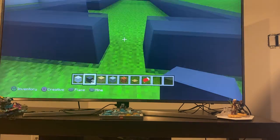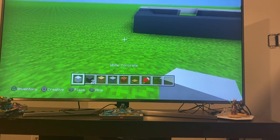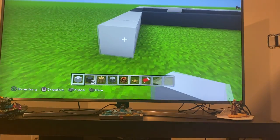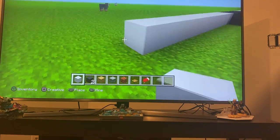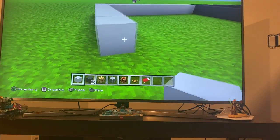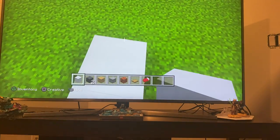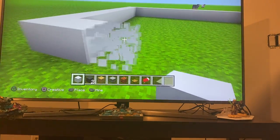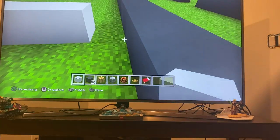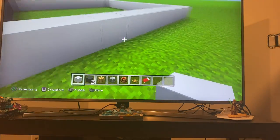We're going to add the flooring later. First we take the white concrete and add it right here — counting up to ten across, then another row. I'm going to make that ten, and now this will be our garage.